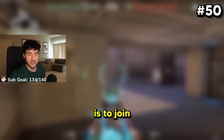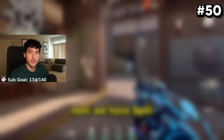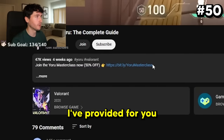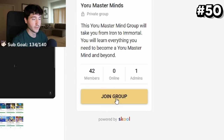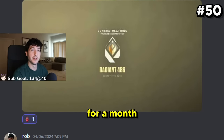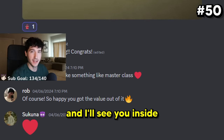The next tip is to join the Yoru masterclass — it's 50% off for the next 100 members. Scroll down to the description, click the first link, watch the video, use either payment link, and hit join group. One student has already hit Radiant after only one month. It will never be this cheap again, so act now and don't miss out on the sale.